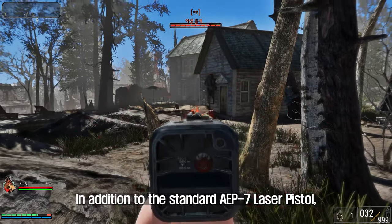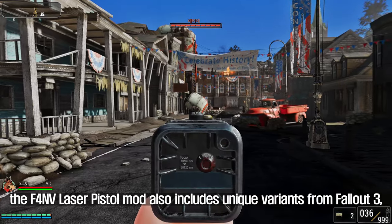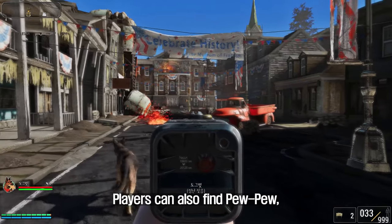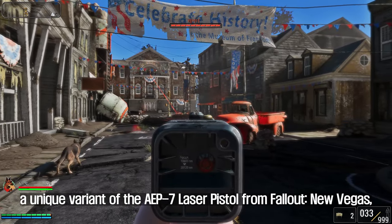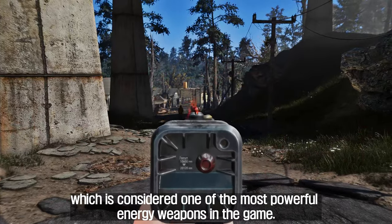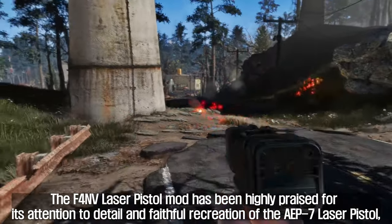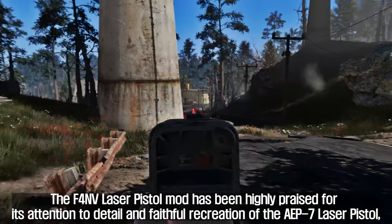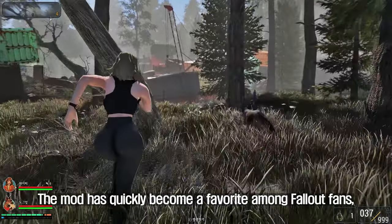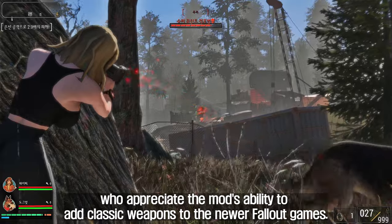In addition to the standard AEP-7 Laser Pistol, the mod also includes unique variants from Fallout 3, adding more variety to the game's arsenal. Players can also find Pew Pew, a unique variant from Fallout New Vegas considered one of the most powerful energy weapons in the game. The mod has been highly praised for its attention to detail and faithful recreation of the AEP-7, complete with iconic sound effects and animations, quickly becoming a favorite among Fallout fans.